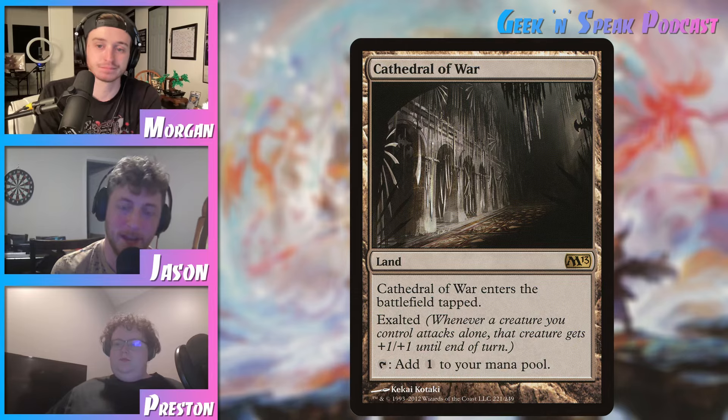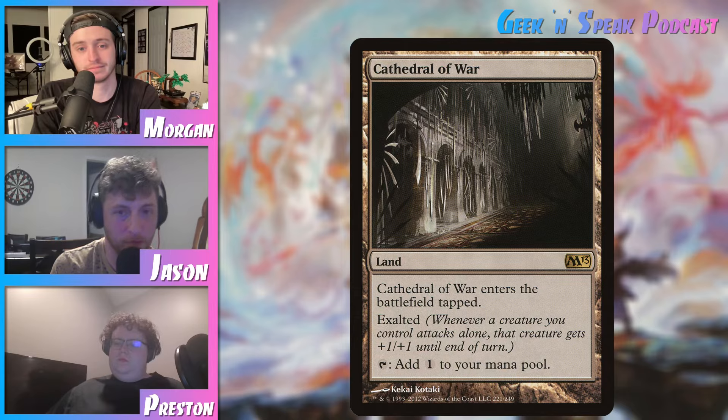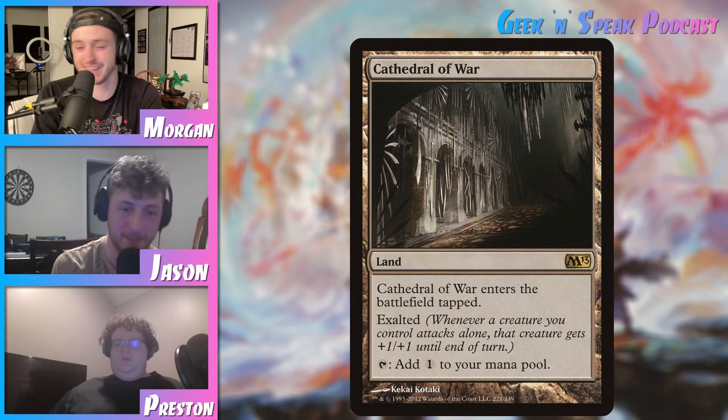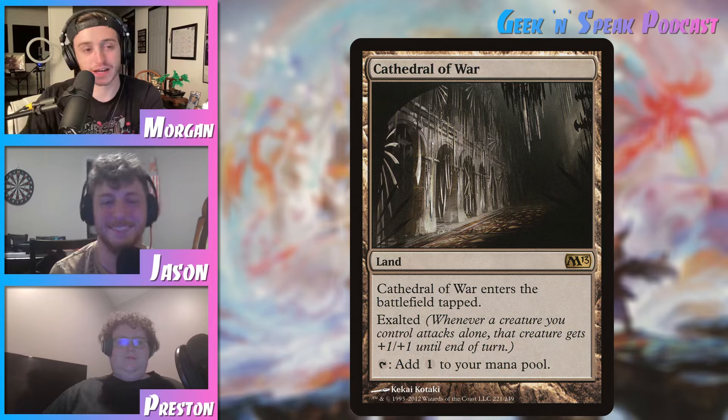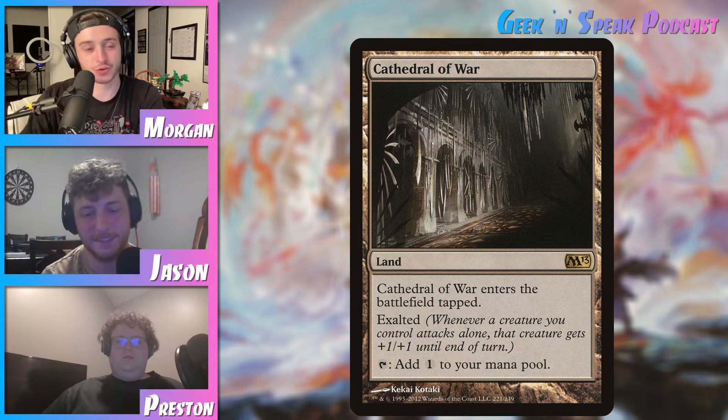Here's another thing too. Imagine you have a creature with trample, but it doesn't have enough power to trample over your opponent's creature to hit them and get the Monarch that they have. But then you play this. Because they sacrificed their Throne of the High City. Preston, you've got a cool one next. Talk to us about your second pick.